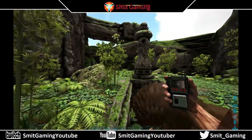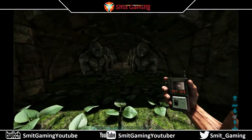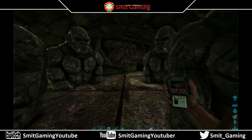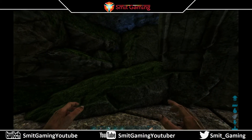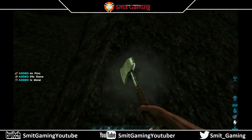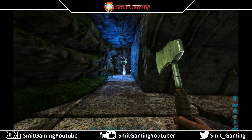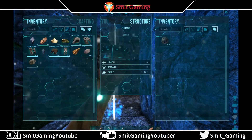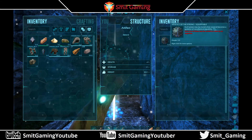So we're jumping off the griffin. 24.7, 24.8 is the coordinates. You will need a pick or a hatchet. Just break the stone away. And there we have it — the artifact of the strong.